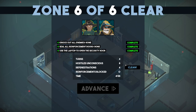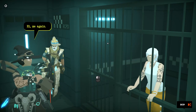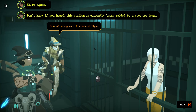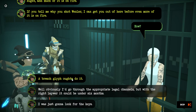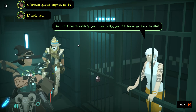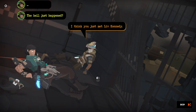That was very sloppy — bad. We got clean, we knocked a bunch of people out the door. Watch for the PD holding cells. Hi, me again — the station is currently being raided by a spec ops team, one of whom can transcend time. Much of it is on fire. Tell me why you shot Wexler — I'll get you out of here before anything else is on fire. What just happened? I think you just met Liv, Kennedy.